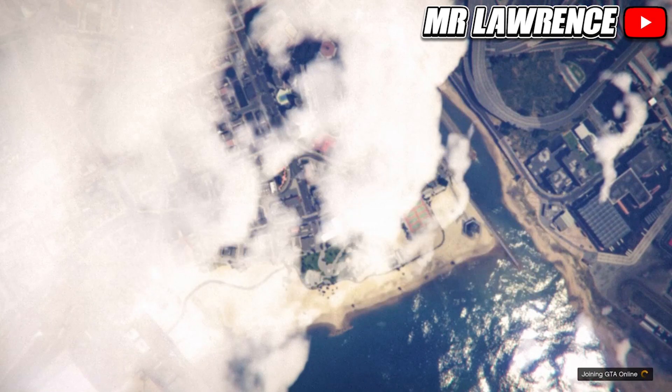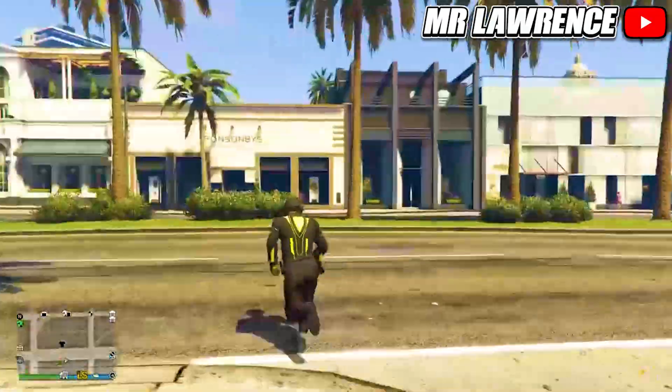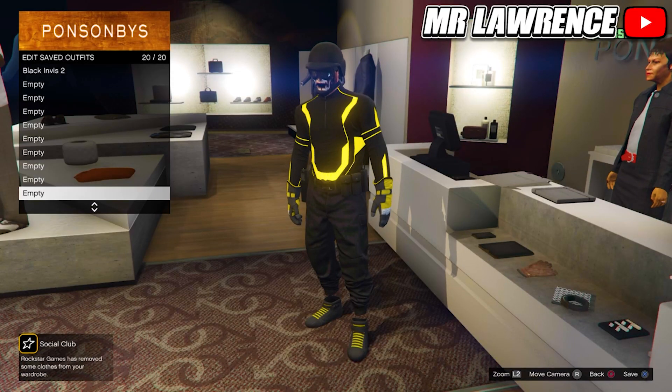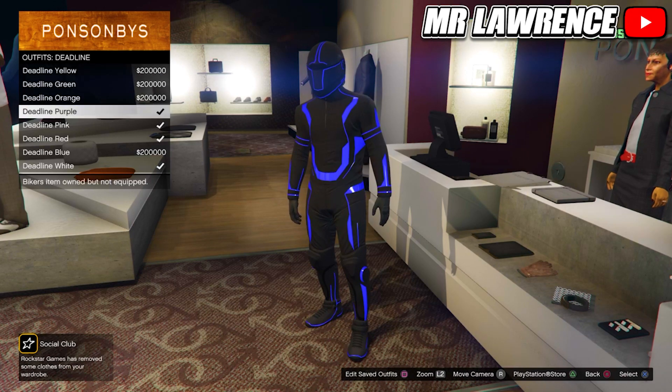When you are in Story Mode, go straight back to Online. Once you're back in Online, you should still have the outfit you wanted to keep, so just save this outfit in slot number 20. If you did everything like me, the other outfits are also transferred over. For the first modded outfit, go to Deadline outfits and equip the Purple Deadline outfit.